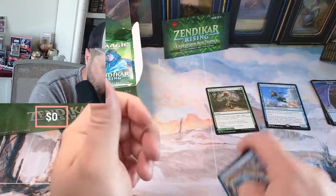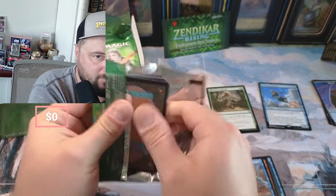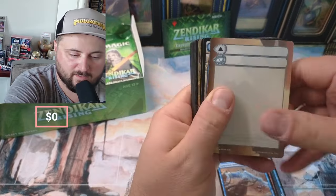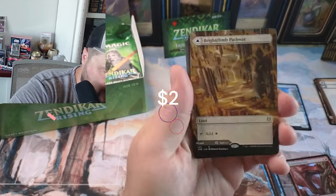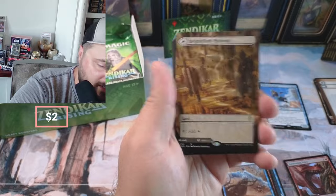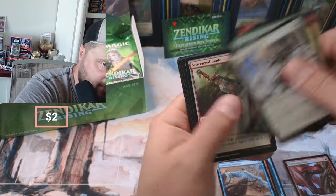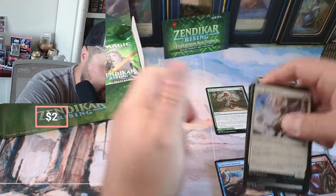Disenchant. We're just gonna take a look and see what's going on here. Looks like we got a nice Pathway coming — we got a foil, nothing crazy but a nice bright Climb Pathway, that's awesome. Then nothing really there.